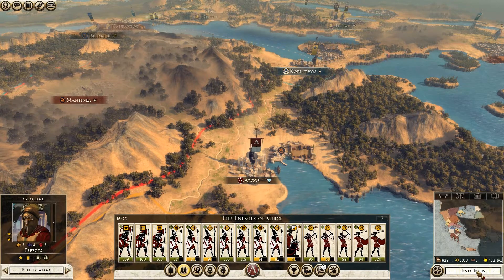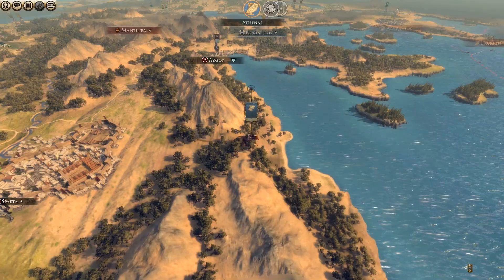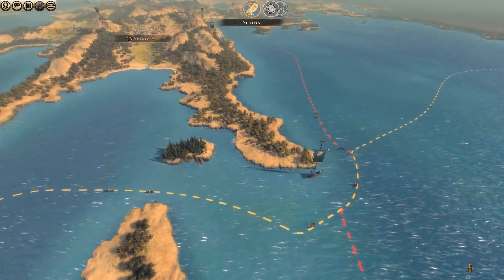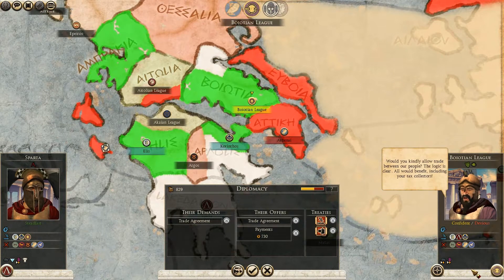Securing promotion and ending the turn. Diplomacy is quite important. Someone wants a trade agreement — the Boeotian League. When doing diplomatic negotiations, always watch how your friends feel about them. My two major allies, Elis and Corinth, are good with the Boeotian League, so accepting won't hurt our relations. Let's do it.